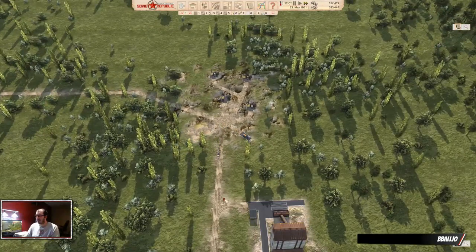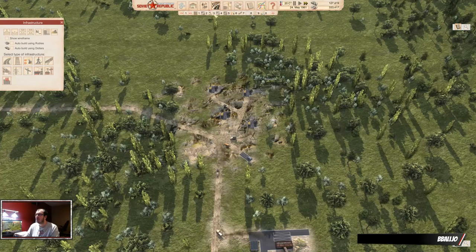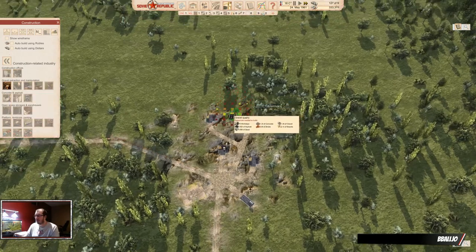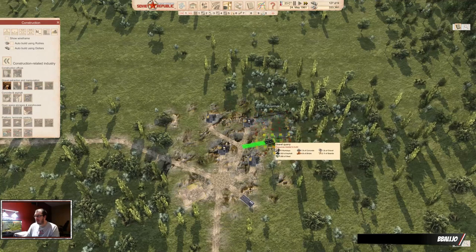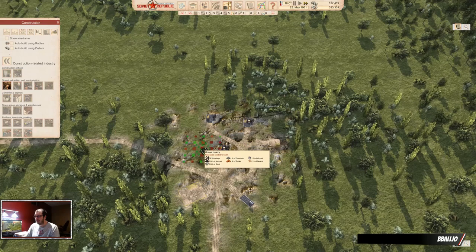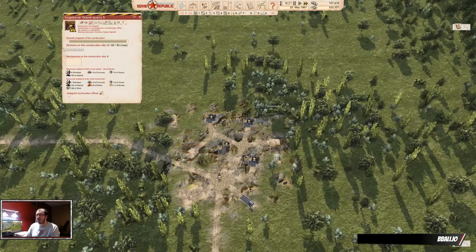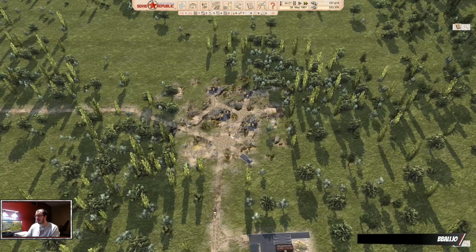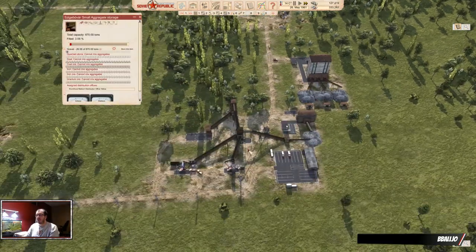I still would really like to see at least one truck in here at all times — that's the ideal. To get there we have to add at least one more gravel quarry, which I will do right now. There is a point where you have too many gravel quarries, but we're not there yet. This looks like a good spot — and there too, we'll just add at least one more. Obviously I'm blocking off a bunch of gravel that's right here, but stuff is moving, which is what we want.